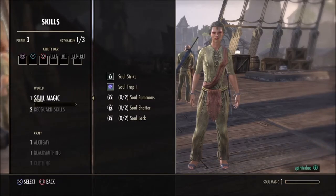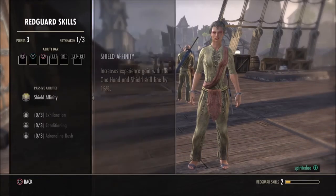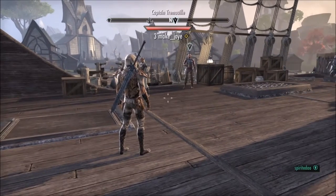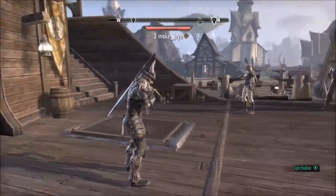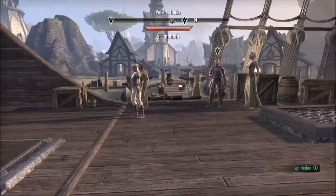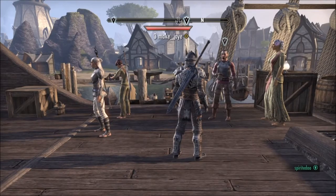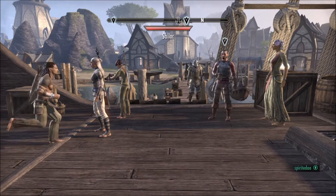Armor also has its own skill trees — light armor, medium armor, and heavy armor each have their own sets of skills. Most armor skills are passive abilities; for example, the heavy armor 'Resolve' skill increases my armor for each piece of heavy armor equipped. You generally want to wear the same type of armor so you can multiply those passive abilities. You also have racial passive abilities and crafting skills you can invest in.